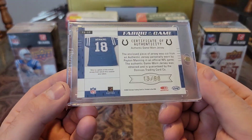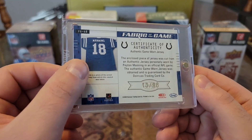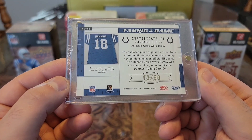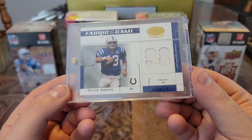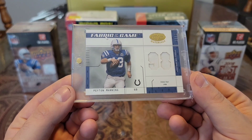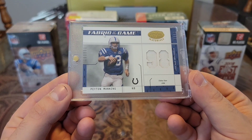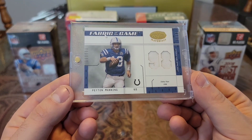Then we have an O3 Fabric of the Game, out of 98. 98 is the year that he was drafted. And you got a picture of the jersey, which is always nice. Fabric of the Game from Leaf Certified. Got the nice 98 cutout. And I have a couple more 98 cutouts - you'll see that soon. But man, that's a sweet one.